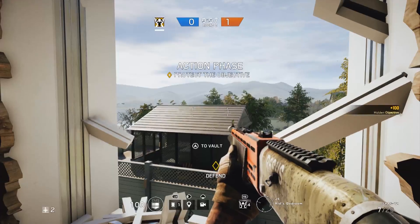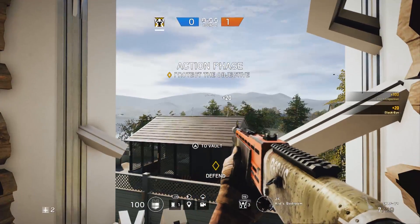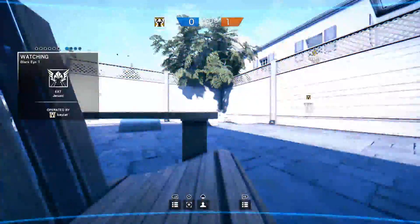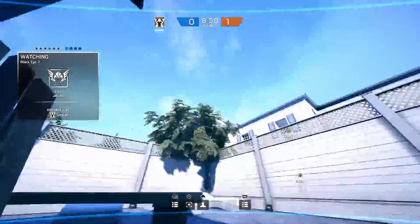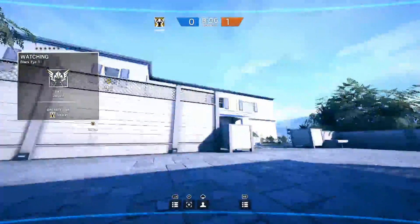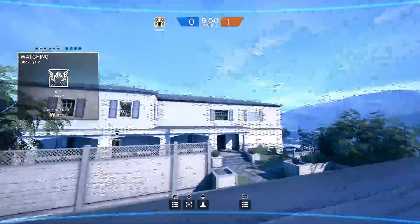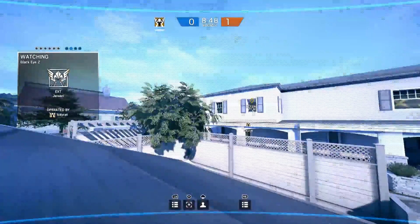We can also take a look at House here and see the same thing. The cameras are heavier than you'd think, and sometimes you've got to overthrow it a little to get it where you want. My first camera throw here is actually in a bad place — that wasn't where I was trying to get it. But my next one is what I was wanting, and you can see I get a really good line of sight on anybody trying to rappel on the windows as they come through.